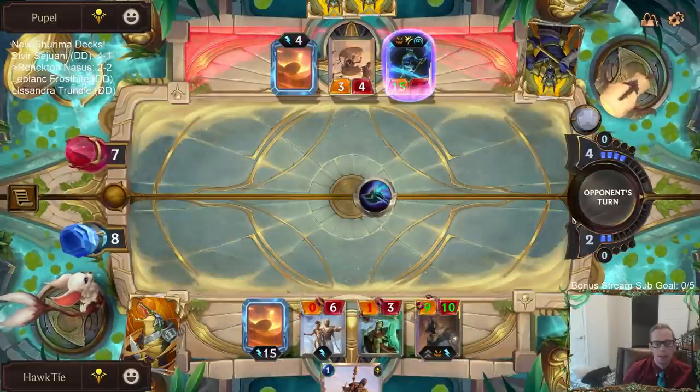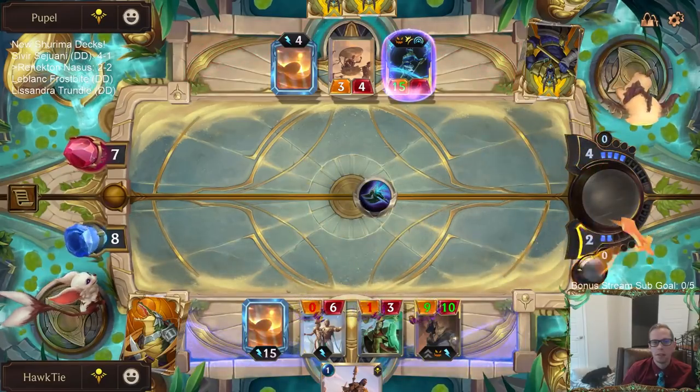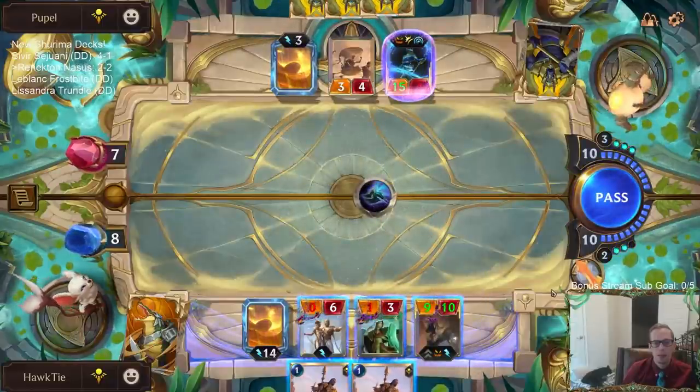Maybe they Rite of Negation my Hourglass and then my Siphoning Strike happens and my Gnosis is larger than theirs. Yuck — worst possible draw.